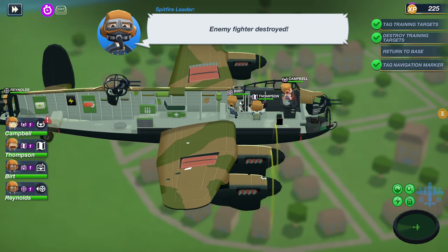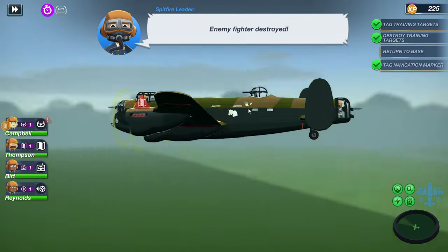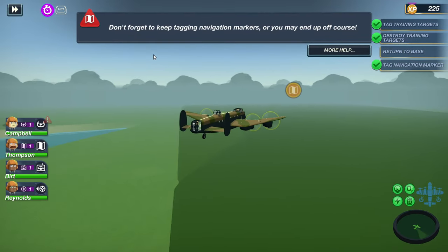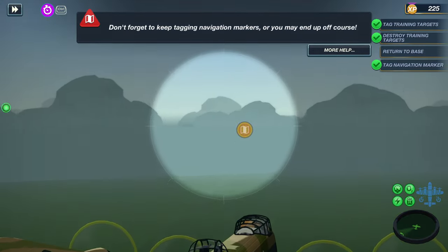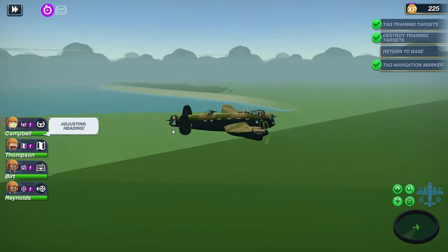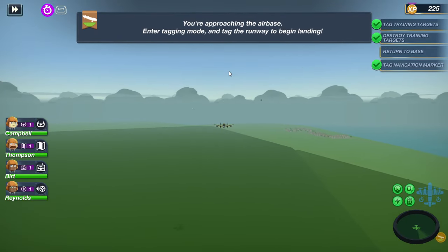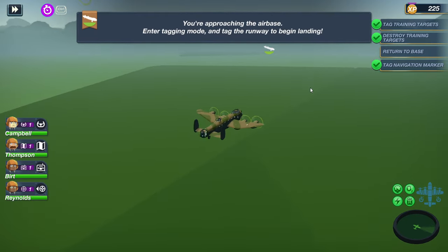We have multiple holes inside of this thing — you can even see the interior here. This bird guy is destroyed — look, there's a bullet hole right next to him, I don't know how he's alive. Don't forget to continue tagging your navigation, okay, so you have to continue doing it. We're adjusting our heading here — they're making some pretty interesting noises.